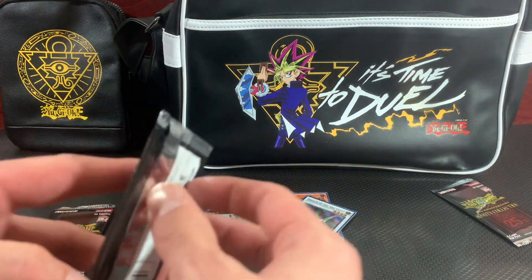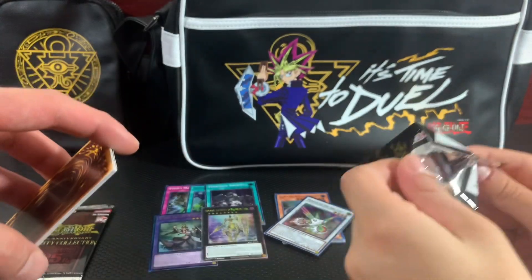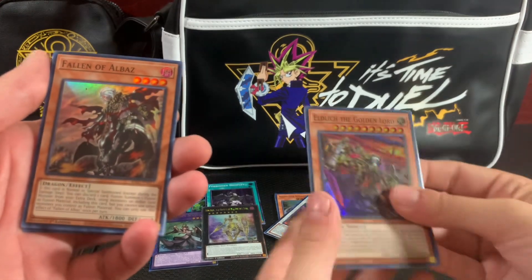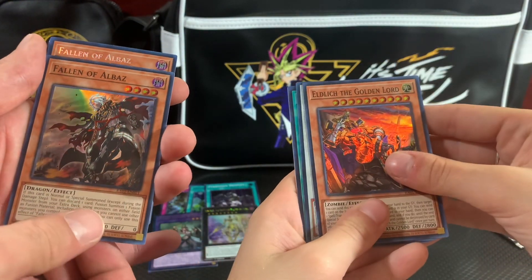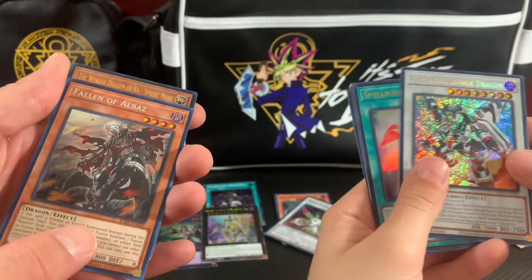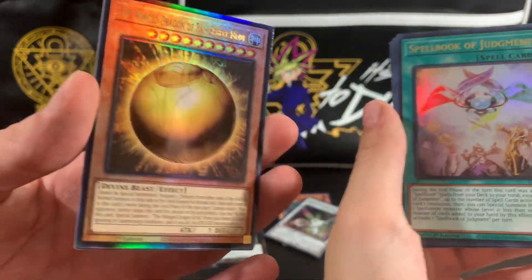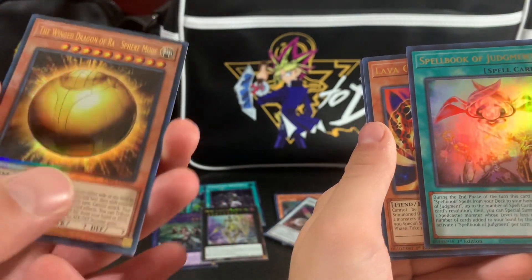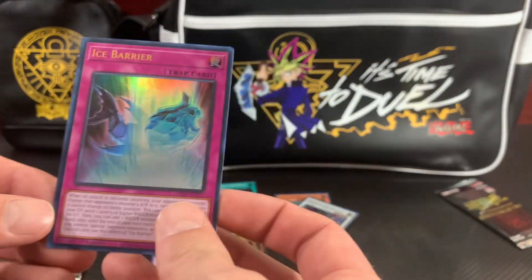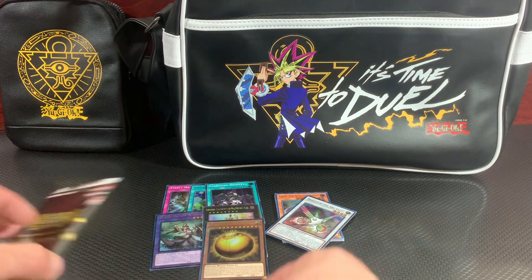She's whooping our butts, boys. Those Flare Metals are too nice. All right, round four, we've got to come back — Falling of Albaz and an Eldlich. Another Albaz, and she got a Borrelload Savage Dragon. Wing Dragon of Ra Ultimate Rare! She got Lava Golem behind, we got Ice Barrier behind, and she ends off with Pot of Desires, we end off with a nice Ghost Spell. I think I got that pack — we're all tied up, two and two.